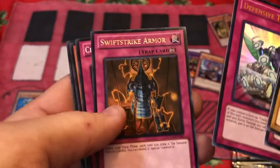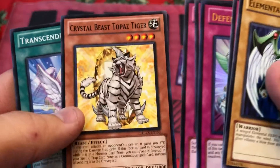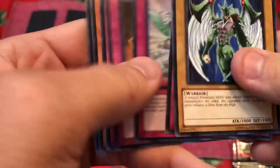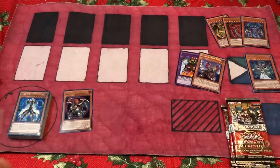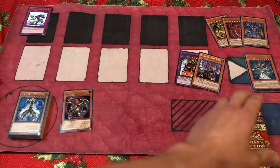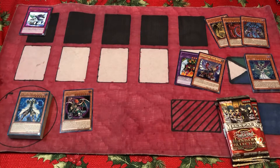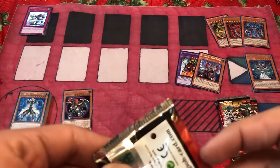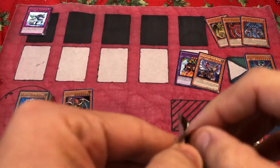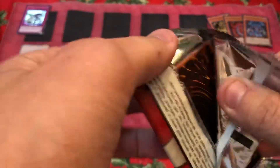And Defensive Tactics, Swift Strike Armor, Crystal Regeki, Crystal Beast Topaz Tiger, and Transcendent Wings. Gotta have the shiny cards on top, right? You gotta. So Gallius is worth, like, $15 — it's totally not $10. I'm definitely not boosting the price to make it seem like I'm luckier than I am.